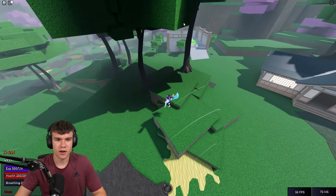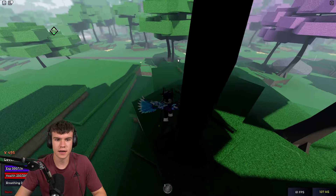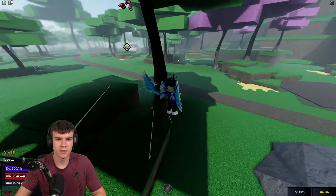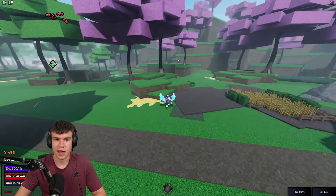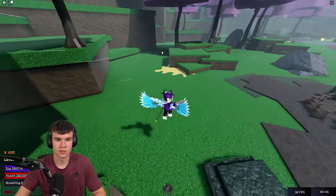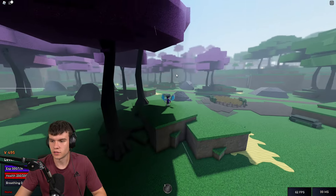Near the Final Selection and near the new fighting style quest — so the Final Selection is down there, and new fighting styles are around here. It's around this area; it's not necessarily just up there, it can be down here too. The new fighting styles are down there and the Final Selection is over here, so anywhere within this little area is where the immortal flower spawns.